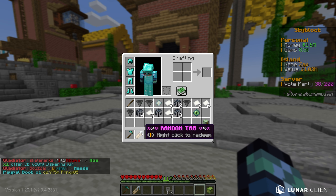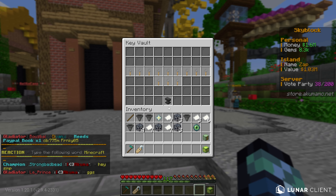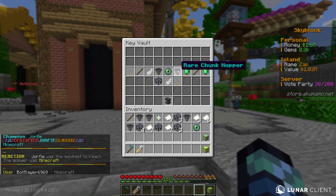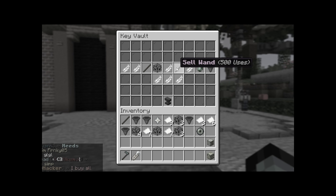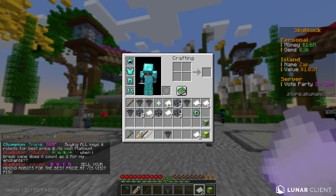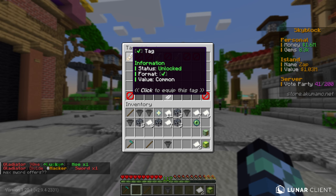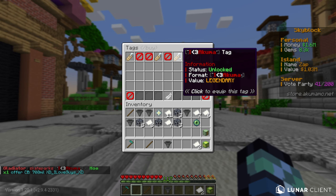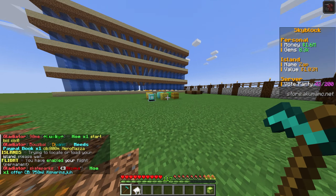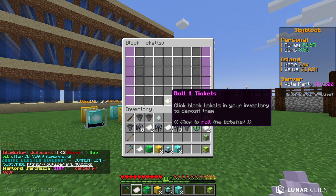We have a lot of block tickets so we'll place those down soon. I'm really curious how much random tags go for - holy crap, custom tags go for 250 million! That's kind of crazy. Let's throw in all the tempest keys - are you kidding me, that was terrible! Oh dude, we just got two permanent fly times - that's actually really good. Wait, someone's unlimited? Let's actually use this random tag - we got the checkmark, the simp tag, and the Akuma tag. I'll equip the Akuma tag.